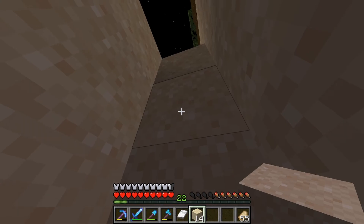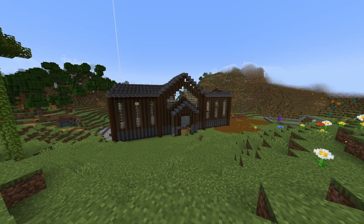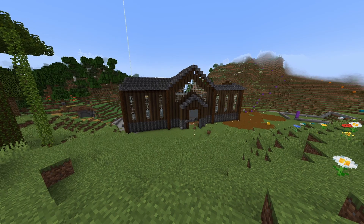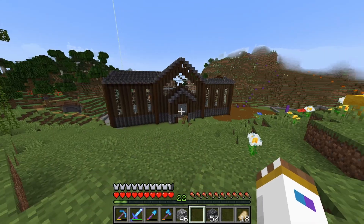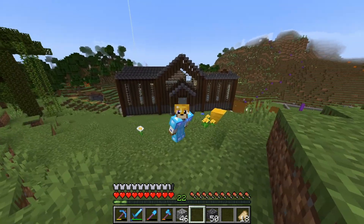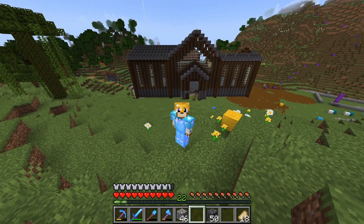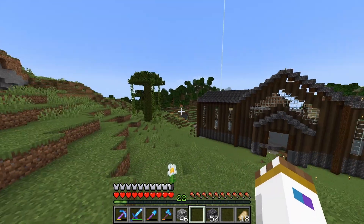I'll see you guys back at the base. It's been a few days and I've been working on the ski lodge pretty much the whole time. We've got some major progress, especially with this back wall. The last time you guys saw it there were like four or five blocks placed of the bottom part, so I'm definitely happy with the result. Let's take a closer look.